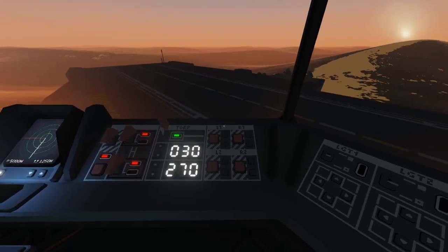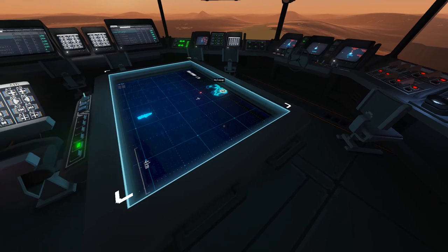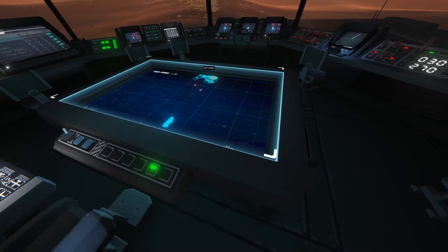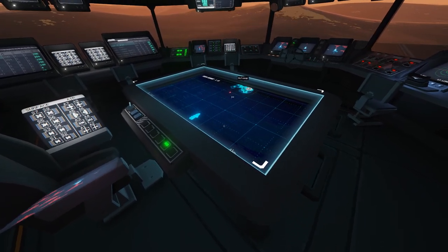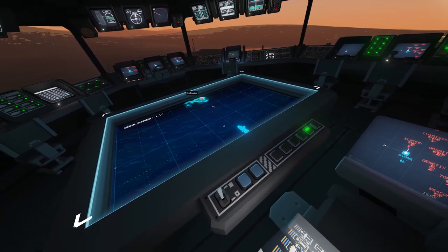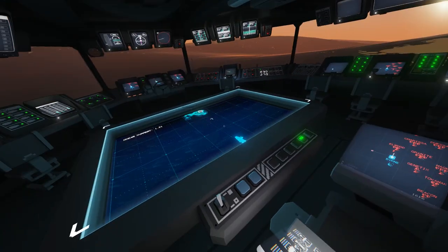So we're going to look at torpedoes and some of the things you have to consider when using them. Now they are not like a missile — they have to obey a few more aspects of physics compared to missiles. For instance, I've got the holomap here set up to show ocean current.